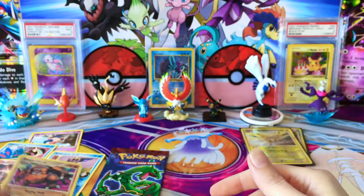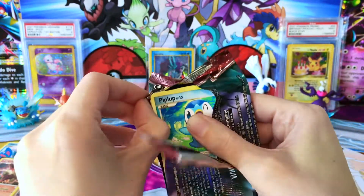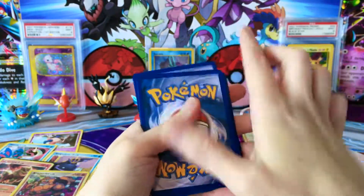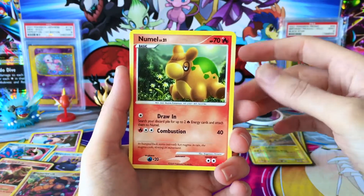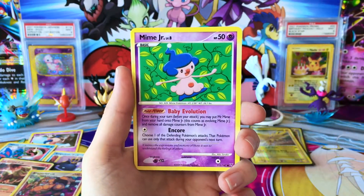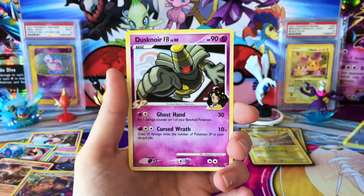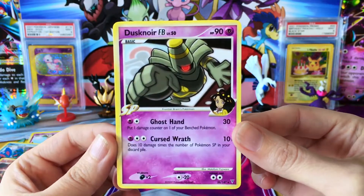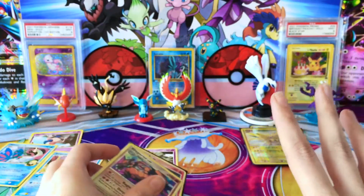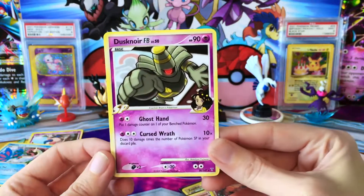Trying to pay more attention because one time I opened one during a live stream and completely missed that it was actually a Holo. Last pack here. We have a Nummel, Lotad, Metang, a Piplup, Shroomish, Mankey, another Mr. Mime Jr., Roselia, a Gabite for our Reverse, and not a Holo but a beautiful looking Dusknoir. I just love the artwork of these older sets - regardless of whether it's a Holo or not, these things are just absolutely beautiful.